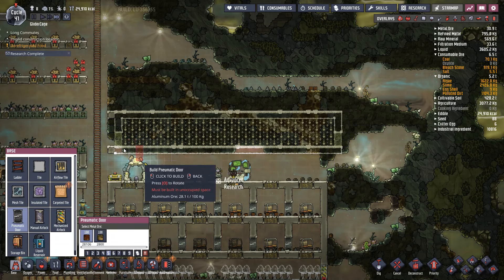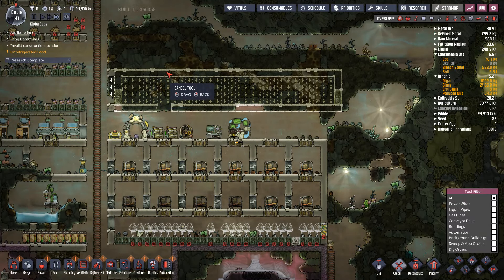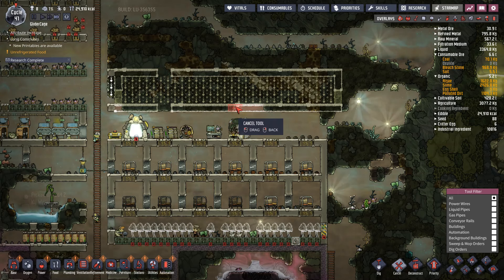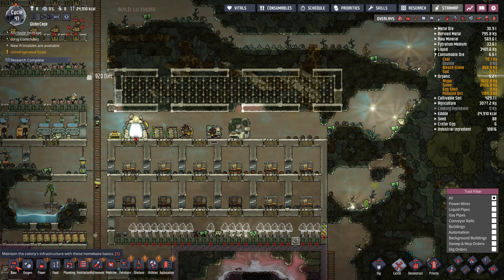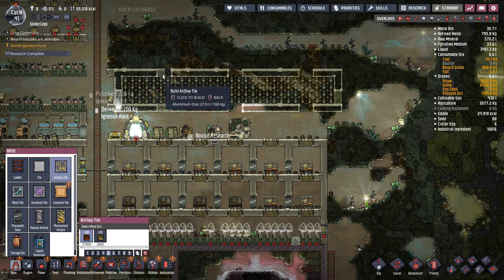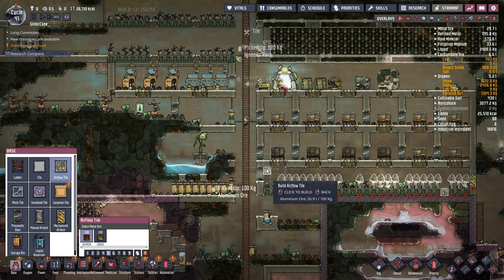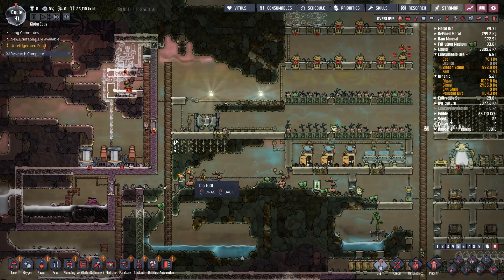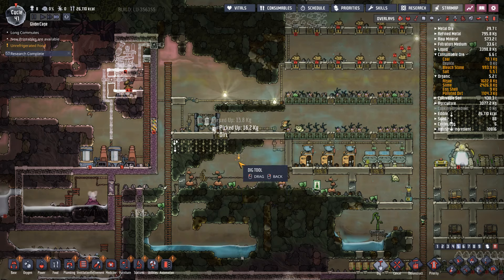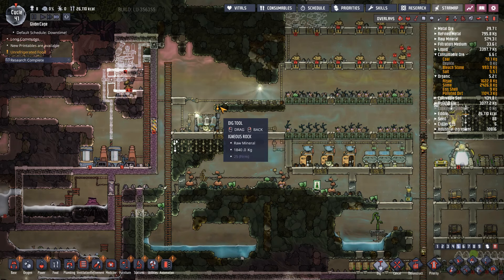Throw some doors on there. Let's see what happens with that — probably take those out. After I dig this out, I'm going to put the blocks back right there. I just want air flow between the park and what's above it, to continue to ensure proper ventilation.